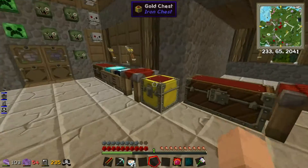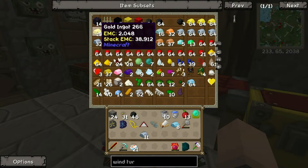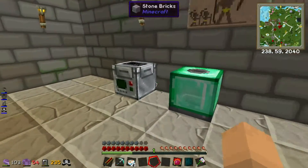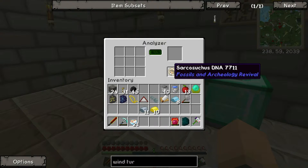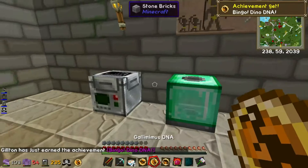I also need to grab some gold as well. And literally as I stopped filming last episode, guess what came out? Some dinosaur DNA. I found this dinosaur — Scacrocious DNA. Oh there we go, got some achievements. And now we have that.